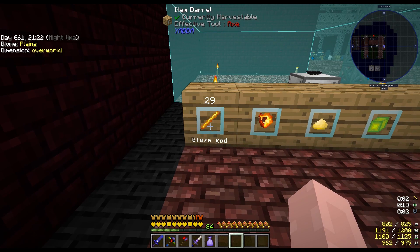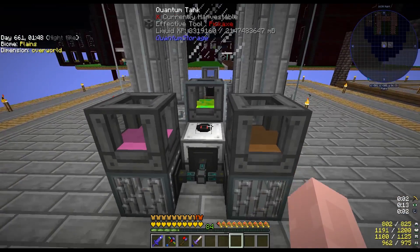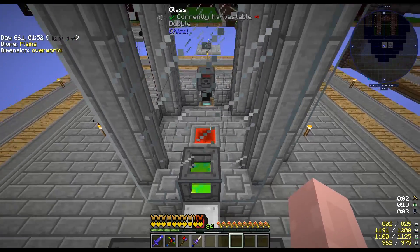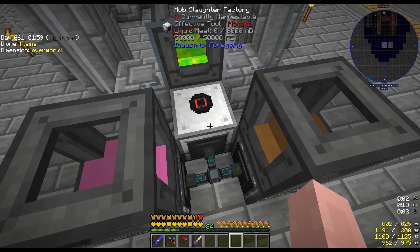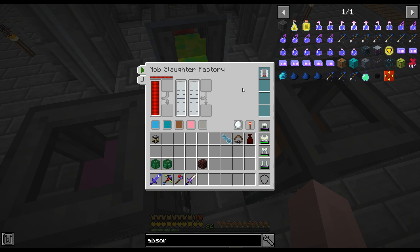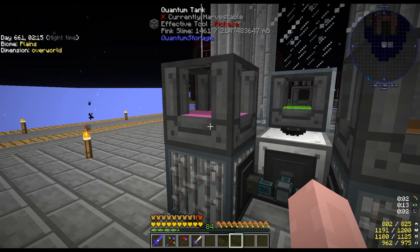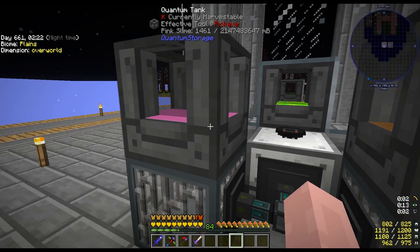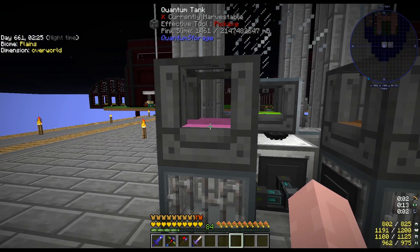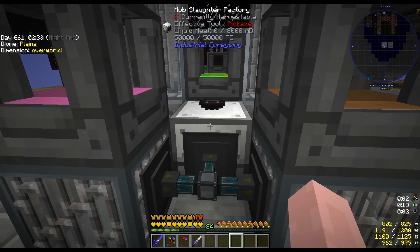I also edited the mob farm and put my mob slaughter factory here with another range add-on. Whenever the mob slaughter factory kills something it creates liquid meat and pink slime. I have those pushing out into separate fluid tanks and quantum tanks. The reason I'm separating them is so if I need to use the pink slime or meat for anything, it won't back up the slaughter factory.